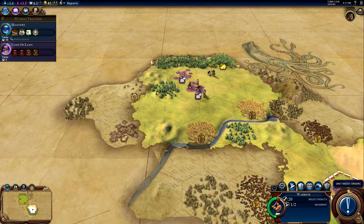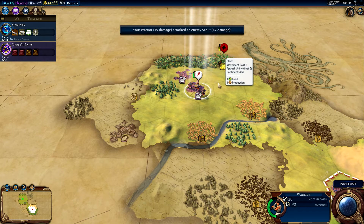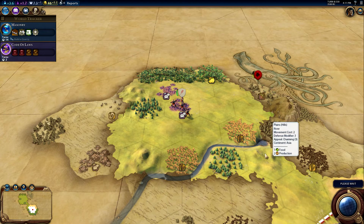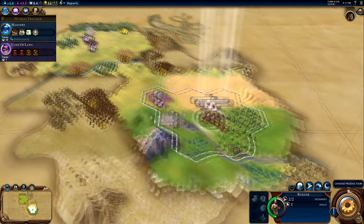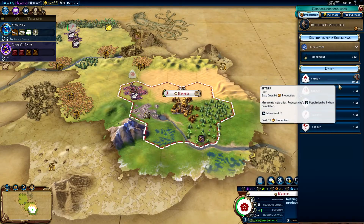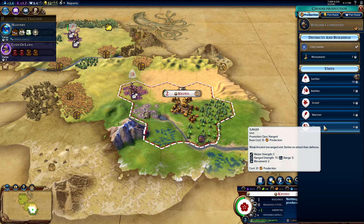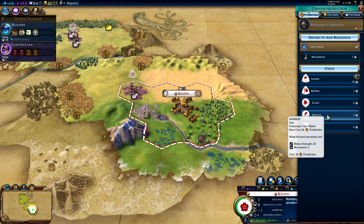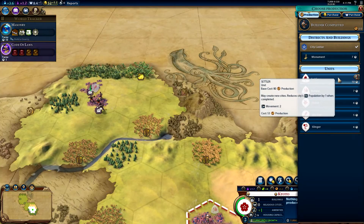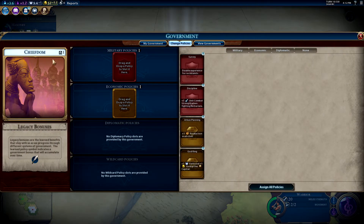I don't want my first explorer to be killed by barbarians just because I'm impatient, so he's going to fortify. I move to the right tile. We're getting... a slinger? They want us to get a settler, which we could place separated. We can get some — we're a chiefdom.